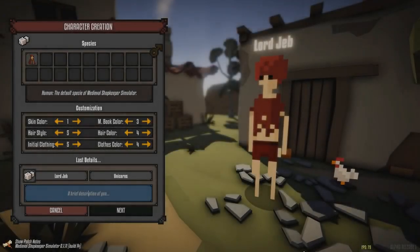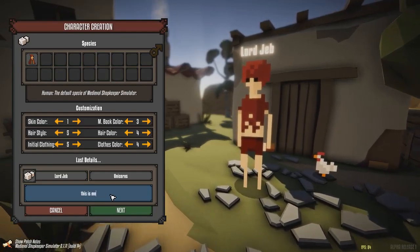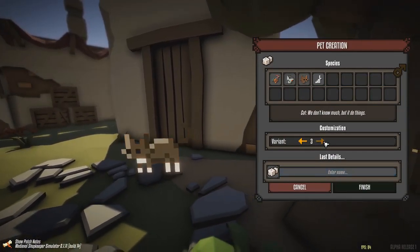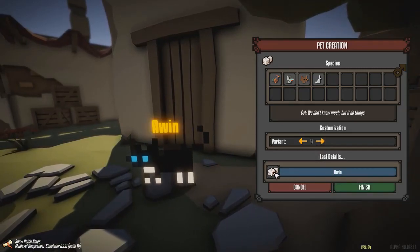Medieval Shopkeeper Simulator is a game about keeping a stall in a nondescript medieval village. The game starts by you creating your male character. I would have loved some boobs as a choice, but I was happy about being able to make my very own red afro dude that loves unicorns. That was awesome.